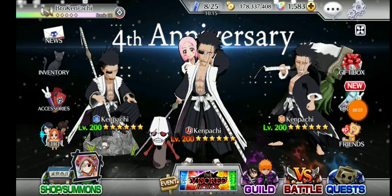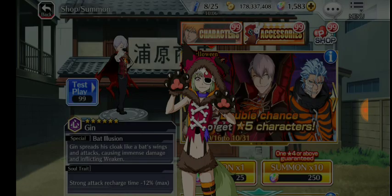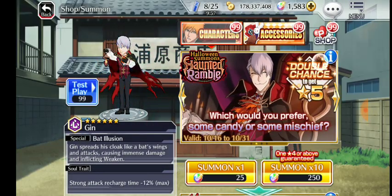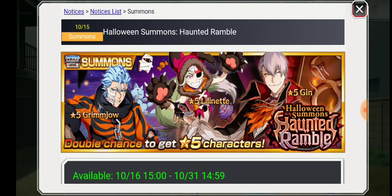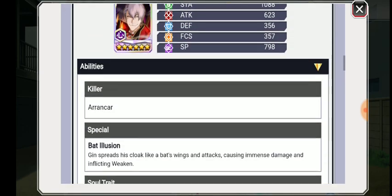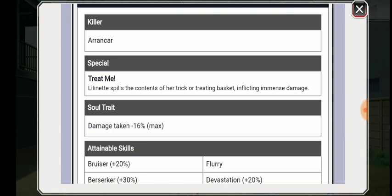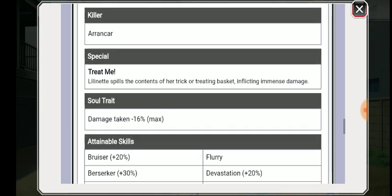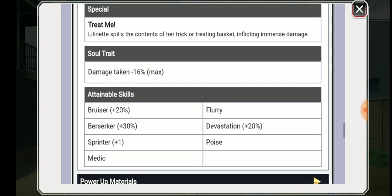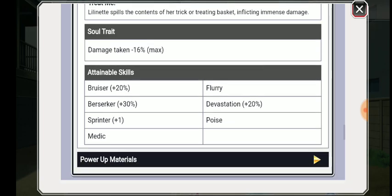Welcome back everyone. It's the mid-month and this is the Halloween summon — okay, that's new. I'm not that excited about the characters themselves, but the gameplay looks pretty good. What I really wanted is Lil'Net because she is a range flurry with poise and also a healer, so she's going to be one of the best to auto with in PvE.